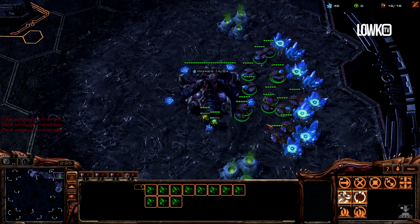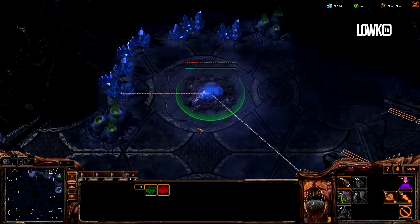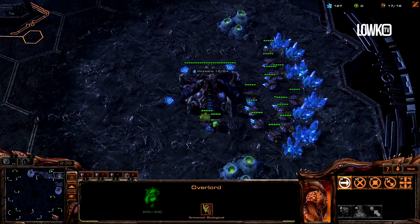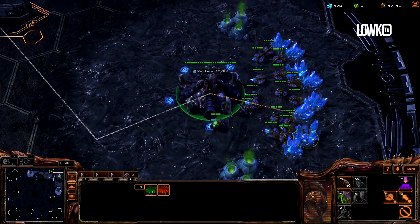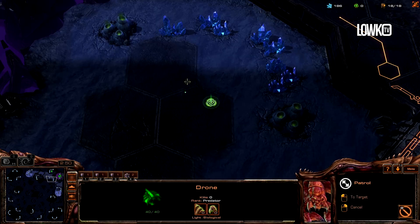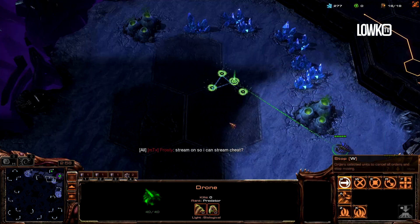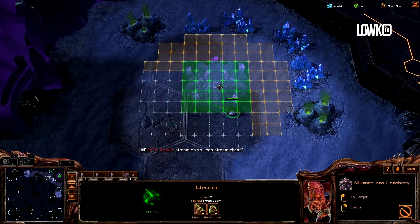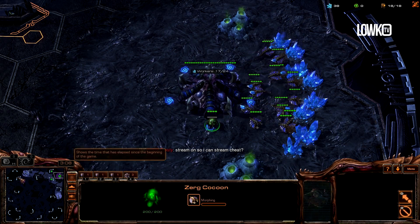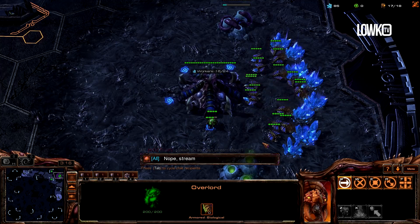We can try a more aggressive opener, economically speaking, something like a three-hatch-before-pool. Considering this is a four-player map, that probably isn't the worst thing to do. So I'm going to go hatch first here and follow it up with another hatch on the low ground as well — hatch, hatch, gas, pool. My stream is off — I'm recording a video, so no stream cheating here.